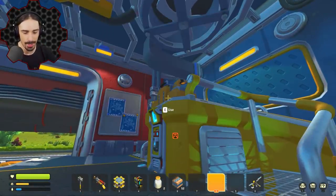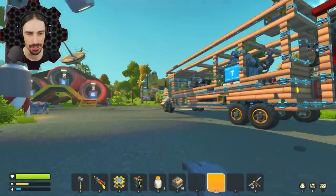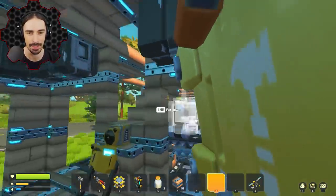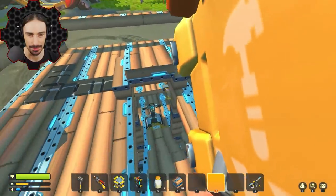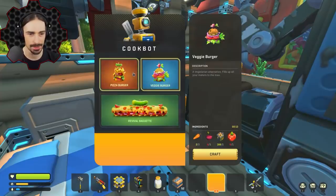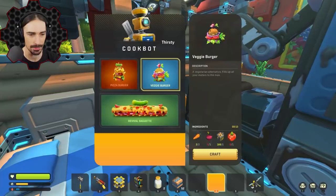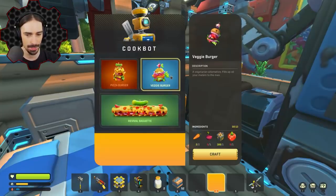So we're gonna craft ourselves a cookbot. I'll figure out where I'm gonna put it, but for now it'll be placed in some kind of temporary spot. Maybe I can give the cookbot a mini bar up on the roof somewhere — that might be kinda fun. Maybe I'll put it over by the bed. These things fill all our meters to the max. A veggie burger is actually kind of better, so we'll plant some carrots, beets, and tomatoes tonight.